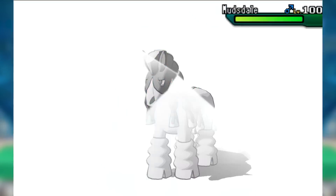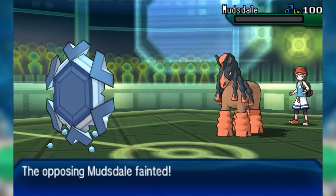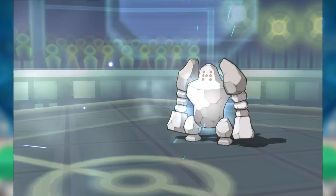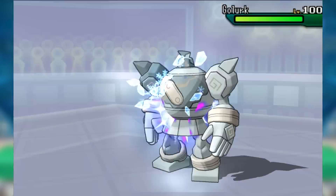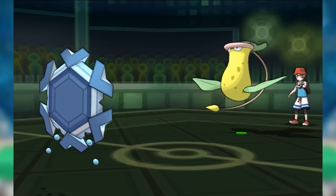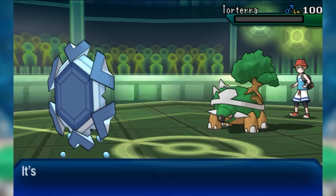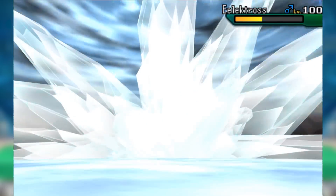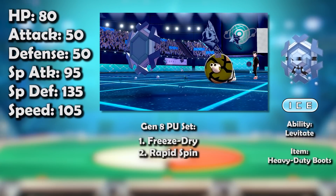Cryogonal's hazard game was quite strong too. No hazard setter really wanted to switch into it — Ferroseed, Alolan Sandslash, Mudsdale, Torterra, Qwilfish, even Regirock wasn't comfortable eating its boosted Freeze-Dries. Furthermore, none of the tier's Ghost types — Jellicent, Golurk, and Oricorio-G — wanted to come near those Freeze-Dries either. As such, Cryogonal was excellent at helping its team defensively and posing an offensive threat, which also helped it get rid of hazards and keep them off. It was one of the very best in Generation 7 PU.